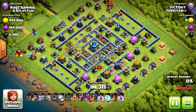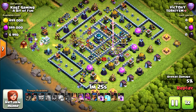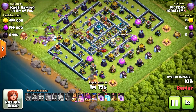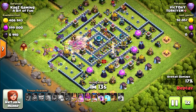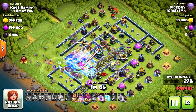Starting from the left corner with one Golem, two Ice Golems and the Yetis. One Yeti, I think he got lost — look at him, where is he going? He took the archer tower, okay. And they are going straight towards the middle. Another earthquake — four earthquake spells.